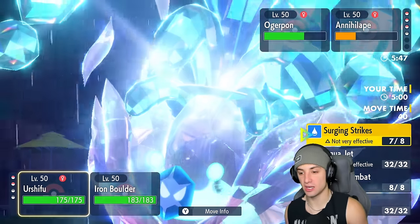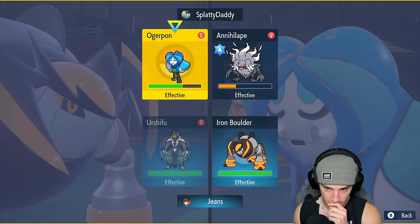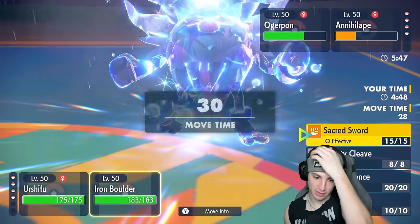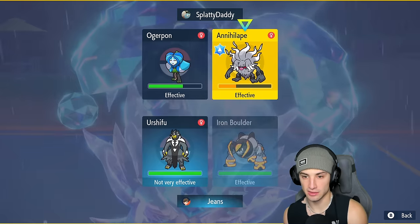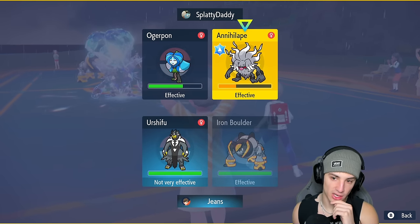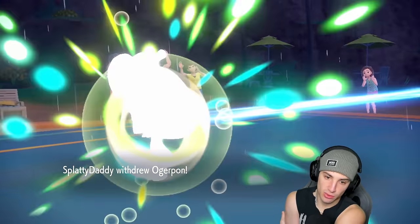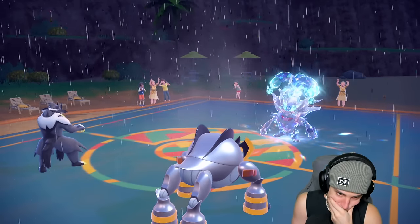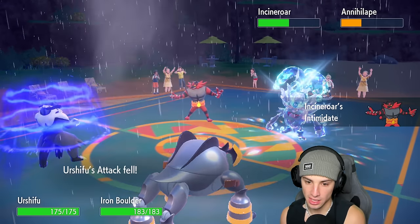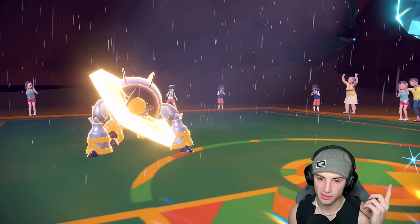I think our play would be to Close Combat it. I also just want to Mighty Cleave to get rid of Annihilape — they don't have Reflect up, which is massive. They could swap into Incineroar but I feel like we pick up the KO either way. There's a withdrawal into Wo-Chien and I feel like we pick up this KO regardless — even with Attack drops, our Attack is so high and we're using big time STAB moves. Mighty Cleave finishes here.